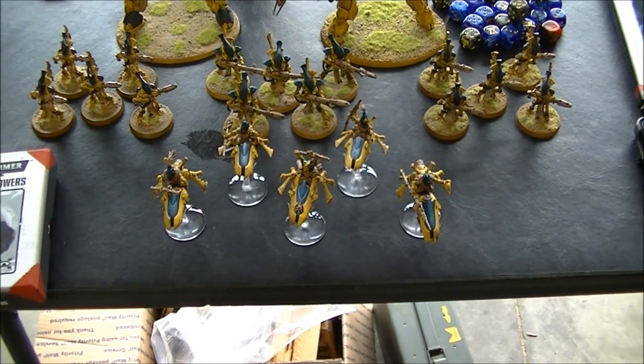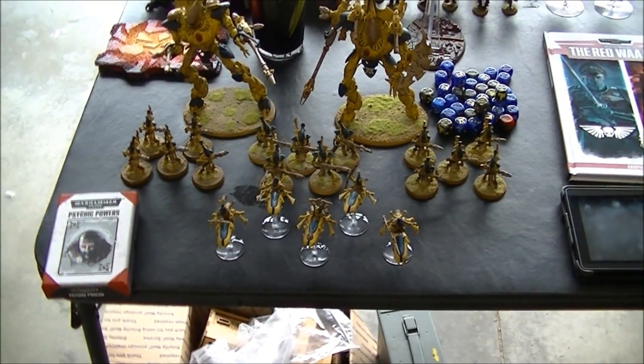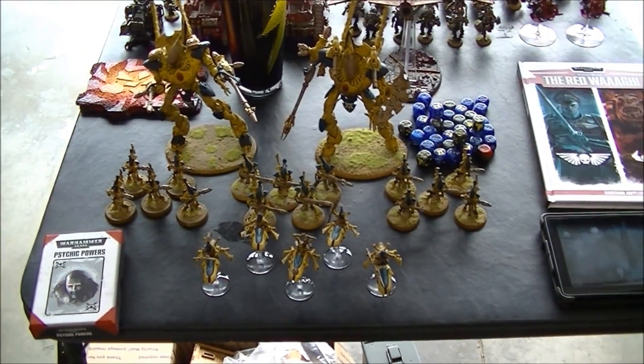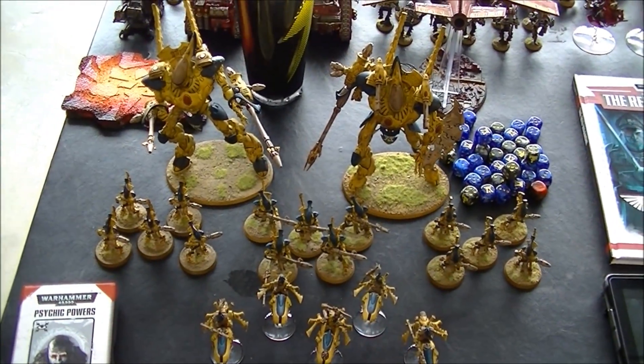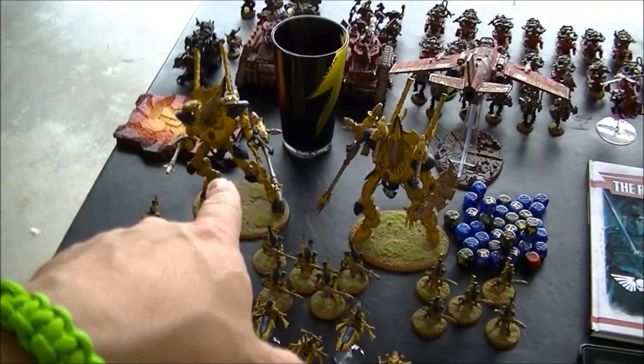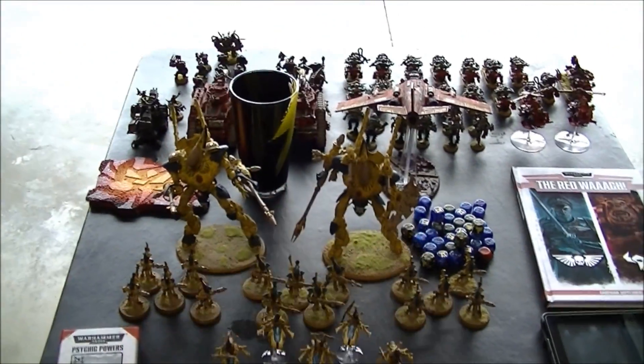I have a Farseer on a jetbike with the Celestial Lance and the Wraithforge Stone, and she is surrounded by four Warlocks. They all have singing spears. I have two squads of five Wraithguard with cannons, five Wraithguard with D-scythes, and two Wraith Knights — one with double D cannons, and one with a sun cannon shield and two scatter lasers.